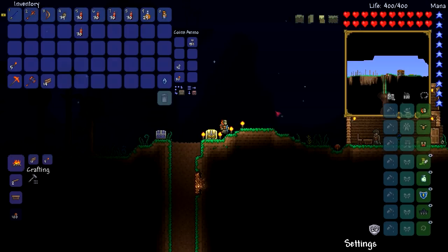The armor I'm using is the Molten Armor, which is probably the best pre-Hardmode armor you can get. It gives you 26 defense and also gives you additional melee damage, which wasn't really needed for this Wall of Flesh fight.